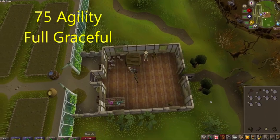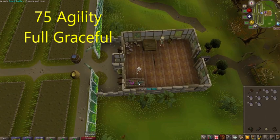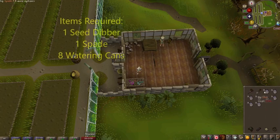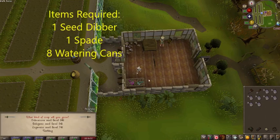There is also compost, super compost, and the grapeseed, which I don't really recommend buying. I will be using level 75 Agility as well as the full Graceful outfit, and I find this to be perfect — you don't need any stamina, energy potions, or super energy potions. However, if you don't have the outfit or are a lower level of Agility, bring some to fill up the rest of your inventory.